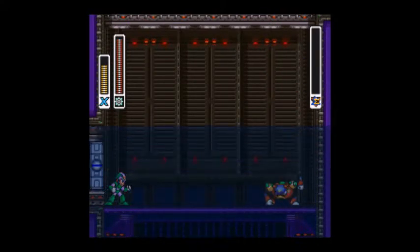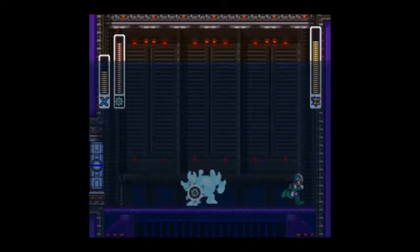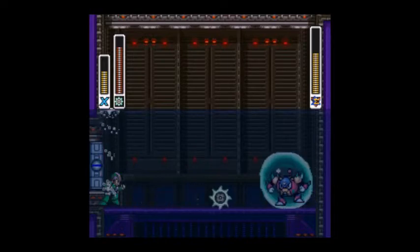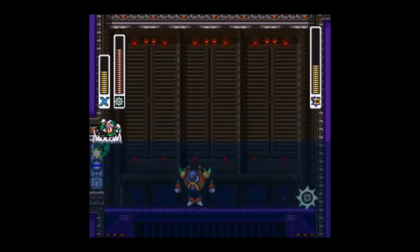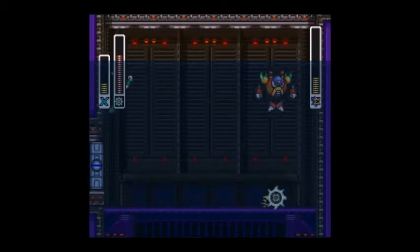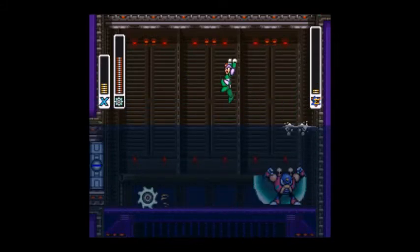Now we're gonna fight Bubble Crab — not the Bubble Crab restaurant, but a Bubble Crab. His weakness is the spin wheel, and you wanna try to get him into a pattern where he'll walk into it or jump into it. It'll pop that bubble thing that he has. So just keep attacking. It might come a little close. I'm not sure how exactly the strategy works. I don't have any sub-tank energy — just try to get him to jump into it. That's the best you can do.